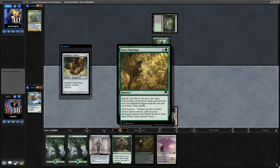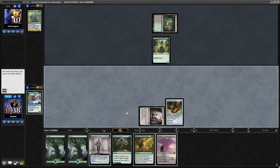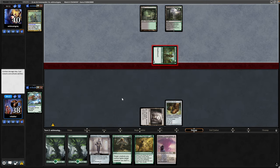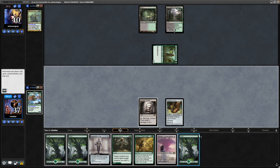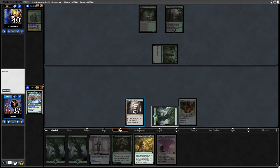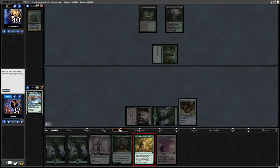And then we're still online for a turn-two Pilgrimage next turn. We get pinged for one from our opponent, then they just pass the turn. We draw into another forest, so it is forest and then Pilgrimage for a couple of basics, one of which will go into play tapped.